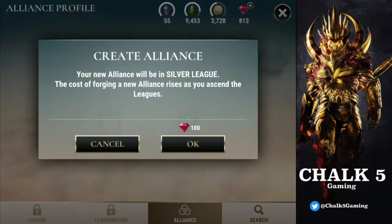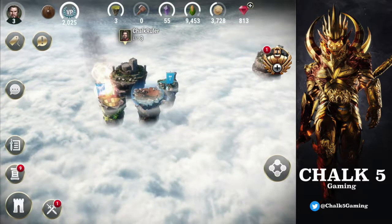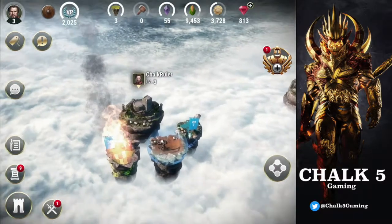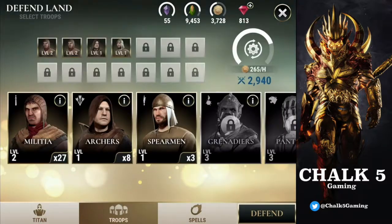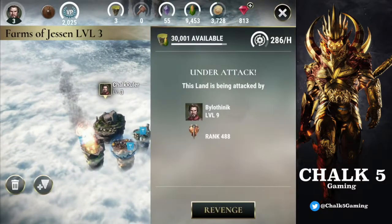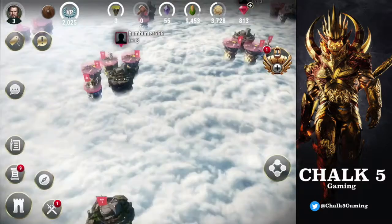Creating an alliance costs 100 gems, and the cost rises as you ascend the leagues. We might leave that for now. If some of you are interested, I will create a clan. But wait — we're under attack already! The land is on fire. Quick, troops — defend, defend! Okay, time's already there.